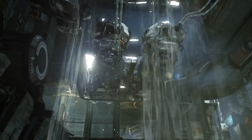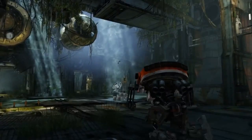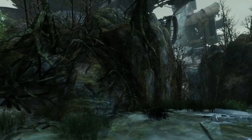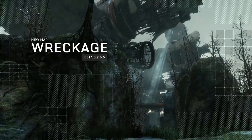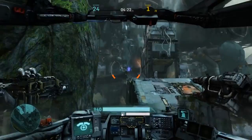Welcome to the Hawken Patch Preview for the Wreckage Update. The big piece of content this patch provides is a new map. The Wreckage Map features a mysterious cargo ship that crashed into a desolate swamp. Pilots will battle inside its shattered carcass and within the muck surrounding the crash site.